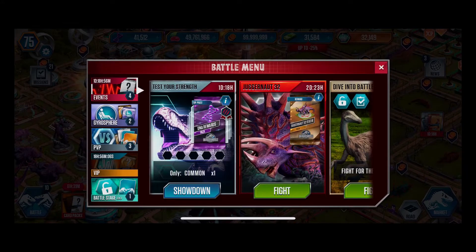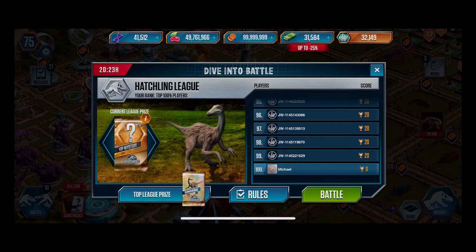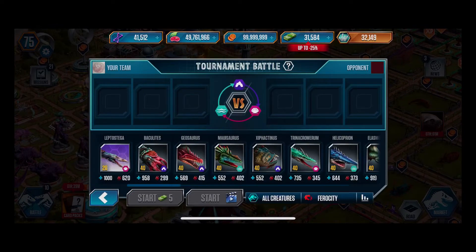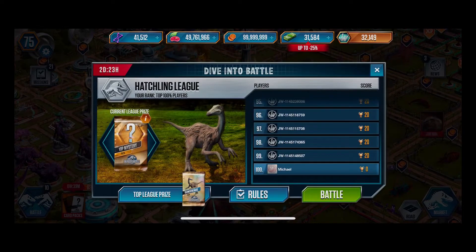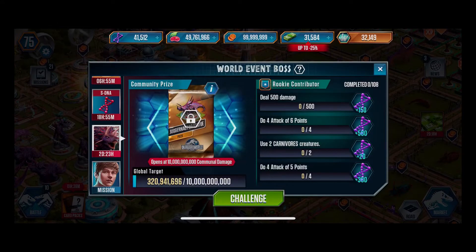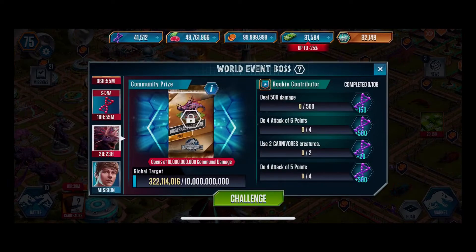Today we have Juggernaut 32 and Dino Charis, which was one of the first tournament creatures I ever won. It hasn't been around in a while. Looking at the tournament rules — hybrids, aquatic class only, super aquatics. I'll make the video but I'm not really going to stick with the tournament today. We're doing Juggernaut because currently no one has the statue yet. When it came around, I think about two years ago, it didn't come with a statue.